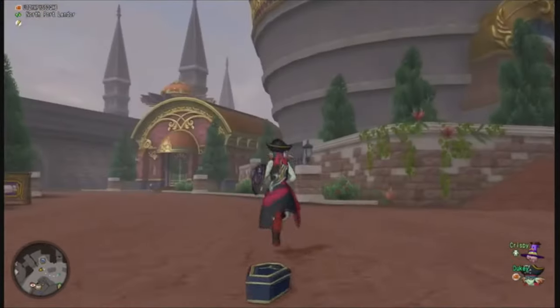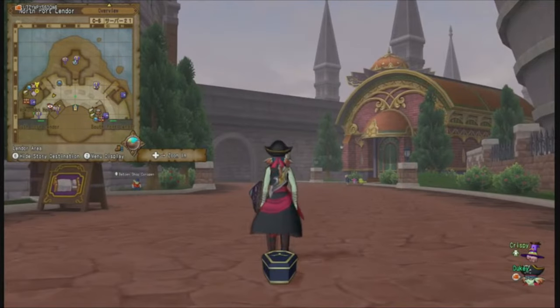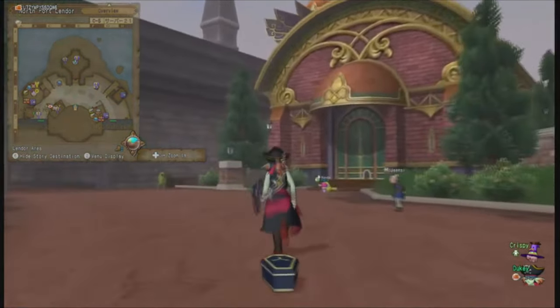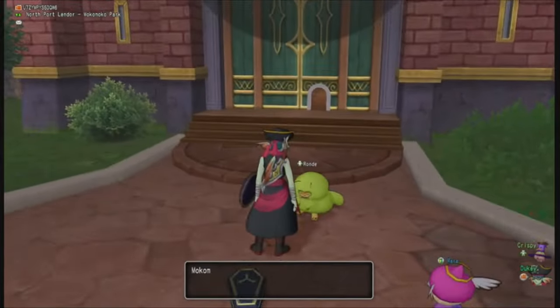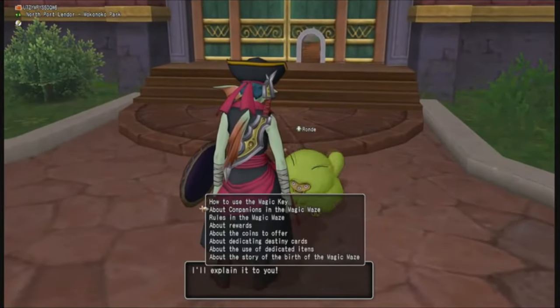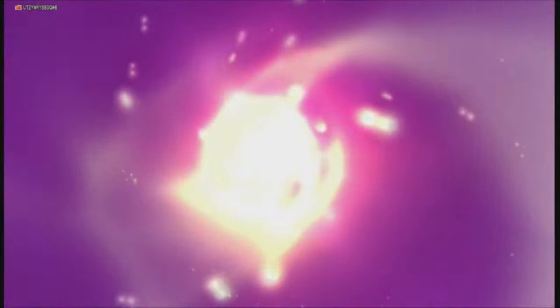What you want to do is go to North Port Lendor and come over to this guy. If you've never done a maze before, you want to talk to Ronde here — he'll hook you up with how to use the magic maze. These are basically the closest thing to like the grottos from Dragon Quest 9.